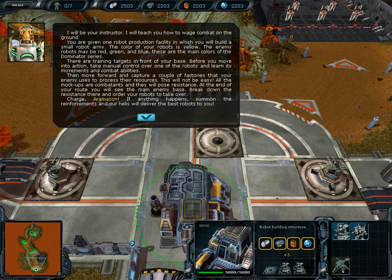There are training targets in front of your base before you move into action. Take manual control over one of the robots and learn its movements and combat abilities. Then move forward and capture a couple of factories that your enemy uses to process their resources. This will not be easy. All the mockups are combatants and they will pose resistance. At the end of your route, you will see the main enemy base. Break down the resistance there and order your robots to take over.